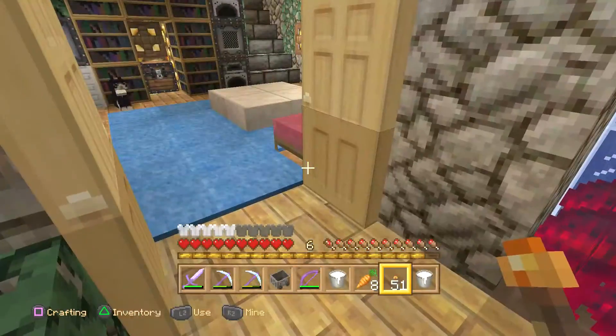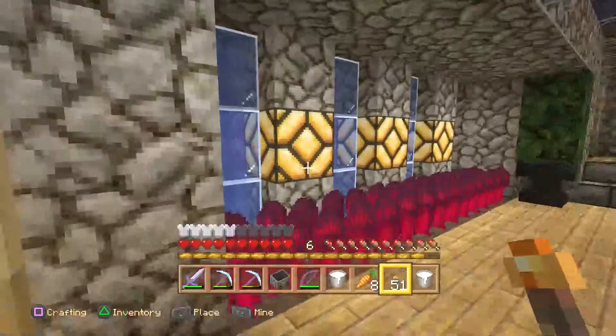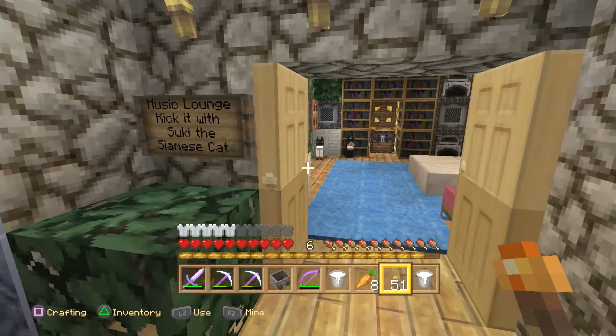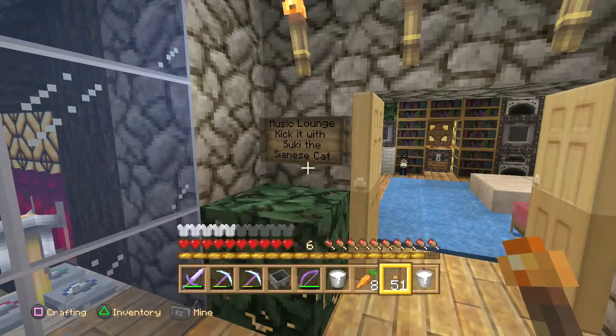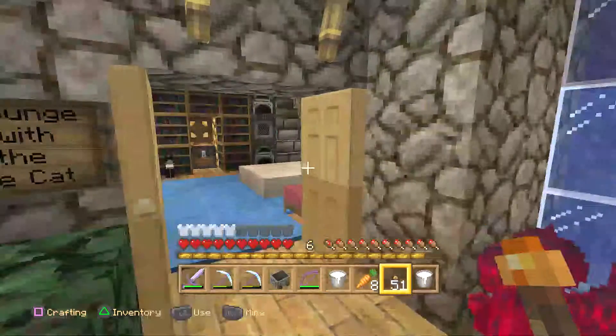I always like double doors, and this leads into a hallway. I want to show you some design tips — you should not make your hallways bland. They should be alive. A lot of times people just have stone or wood and it just leads into the next room. They spend so much time decorating the room but the hallway is bland. So I like to have a sign to let you know what the next room is, especially if you can't see through the doors.